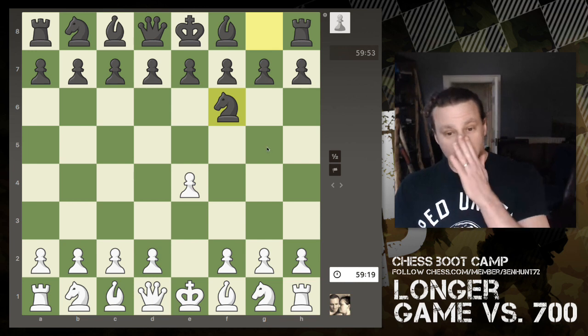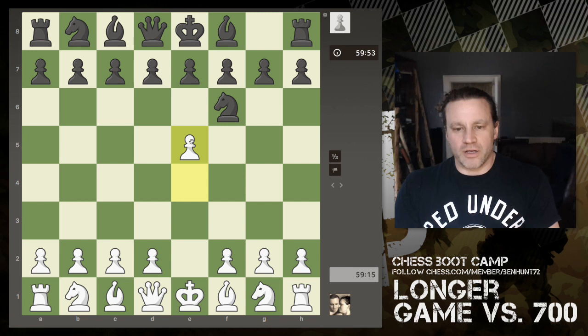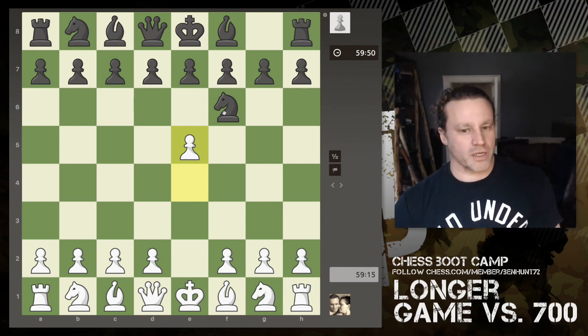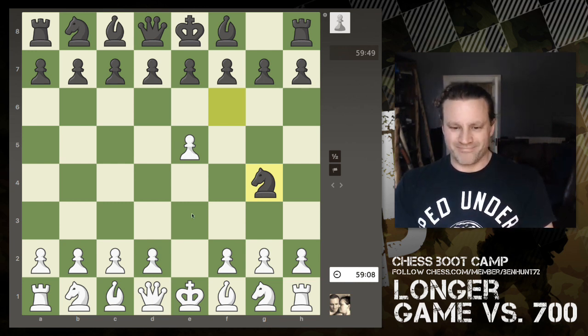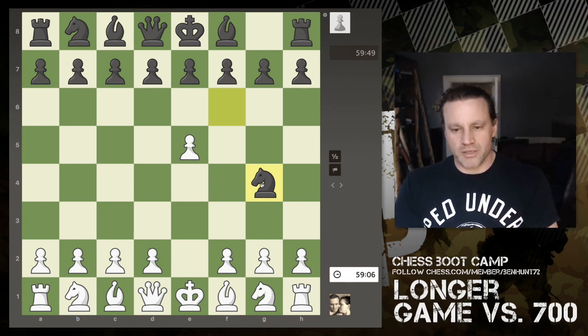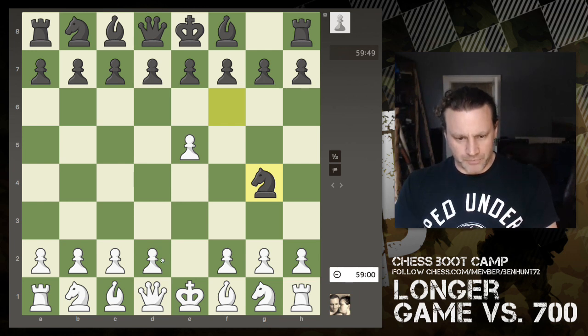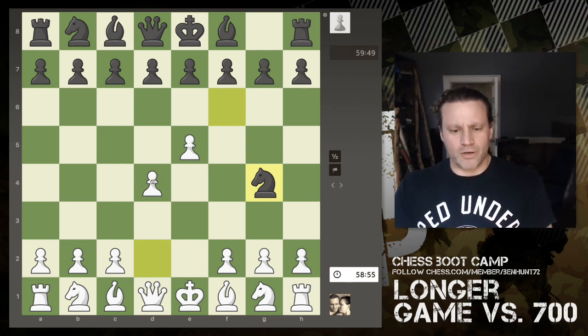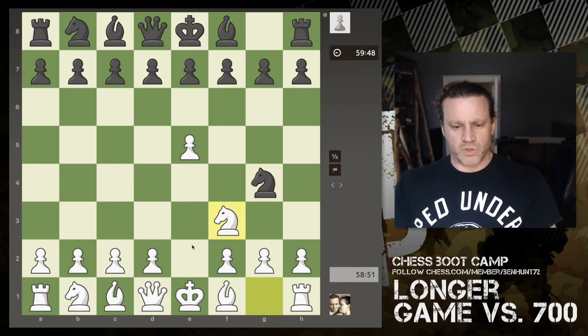Knight to f6 is a very unusual way to start the game — it's really begging for me to push e5 and kick the knight, making it move a second time. The knight has come back, and it's attacking the pawn. But with nearly 60 minutes still on the clock, my opponent has actually blundered their knight. I'm going to leave it on the board for now and play my own knight to f3, just for good sportsmanship.